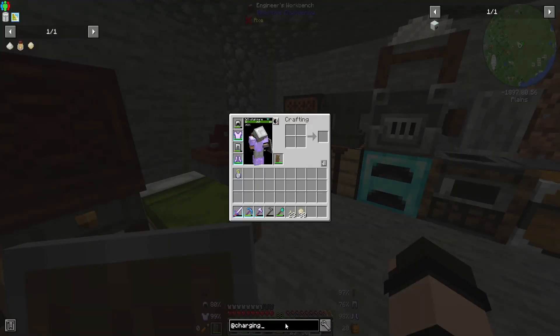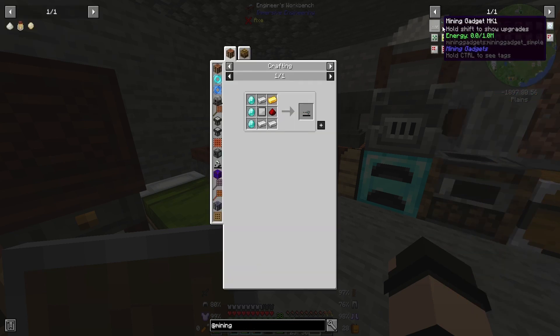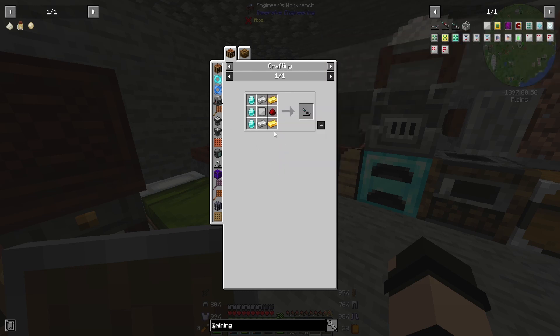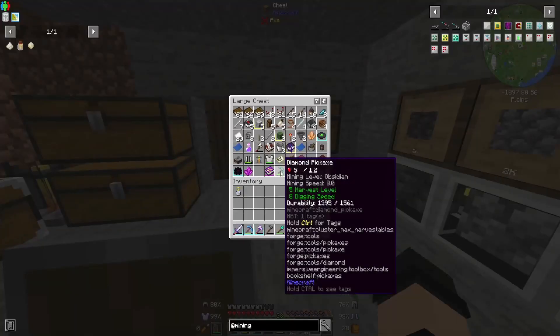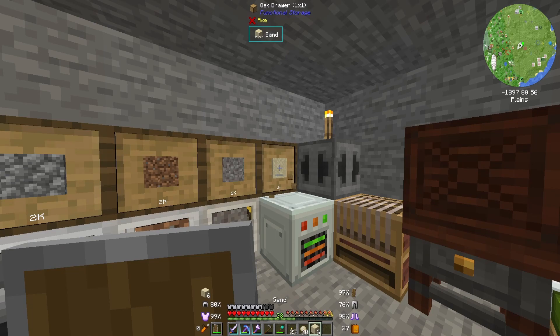Now we're gonna go and get a mining gadget. I don't think there's actually much difference — I think I'm gonna go for the mining gadget mark three, it's a little bit cheaper. So we need to smelt some glass up. Do we have any sand in the chests? No. So six glass.